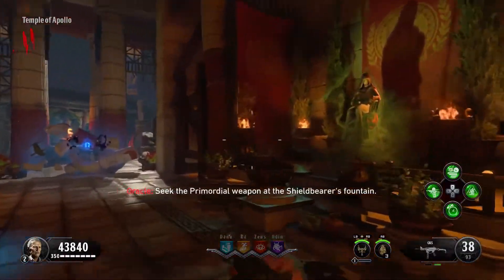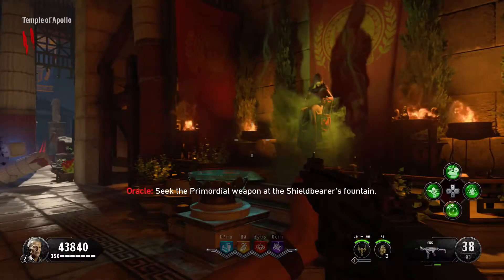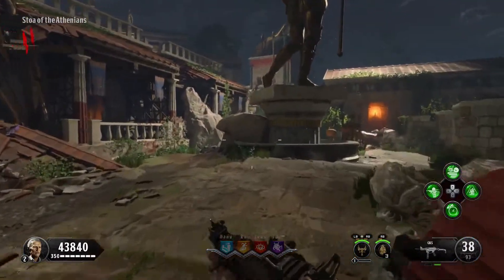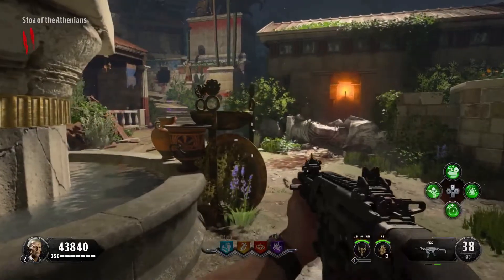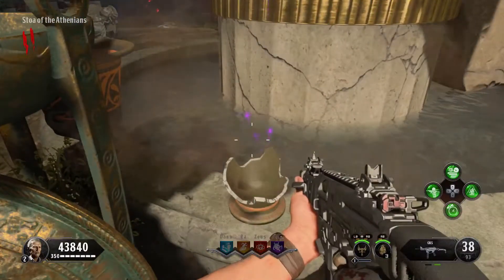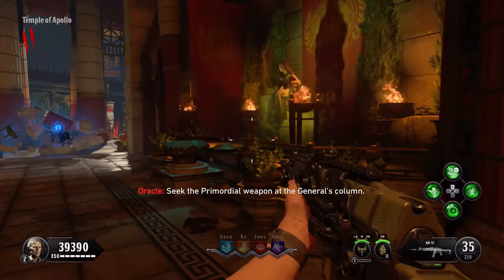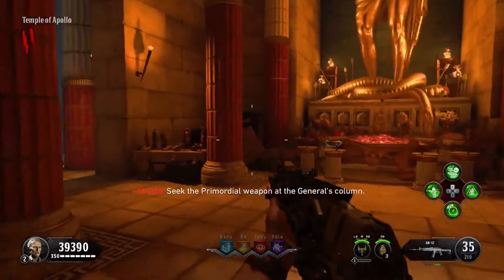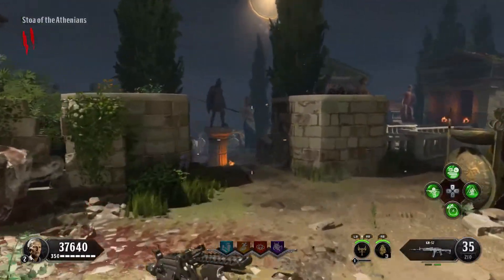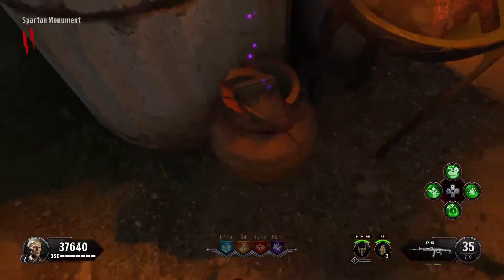The next hint is the Shield Bearer Fountain, and that can be found in the Stoa of Athena's area — it will be just by here on this fountain inside this pot. The next hint is the General's Column, which can be found just down these stairs, directly underneath the statue inside this pot just by here.